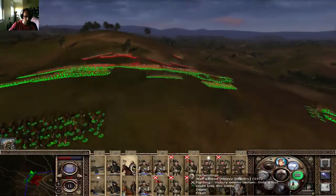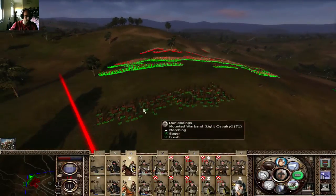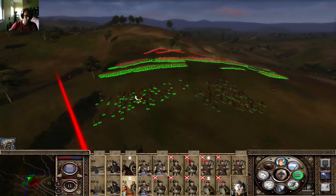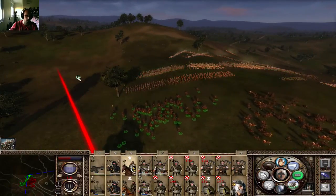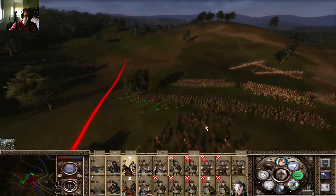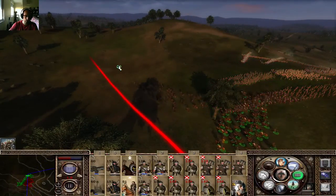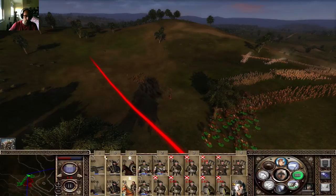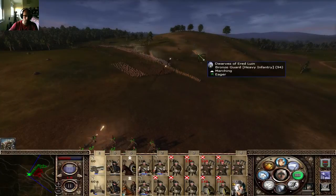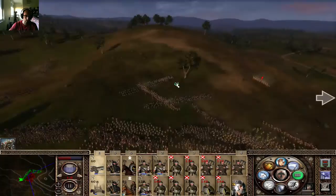He's sending in a lot of pikemen. So here's what I'm gonna do — I'm gonna send cavalry around, all the way over there. Then they're gonna charge and rinse, and charge and rinse, back and forth. That's how you work, that's how you roll. How many men have I lost? 3% — well, I guess that's a good thing. I'm also hitting the general now.